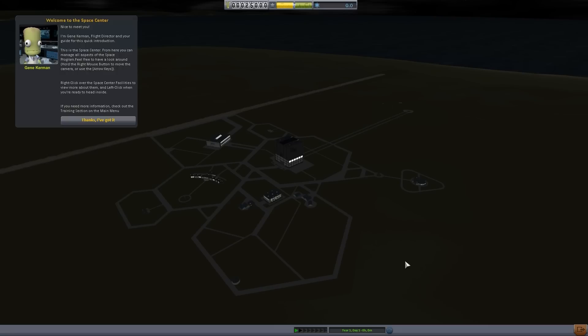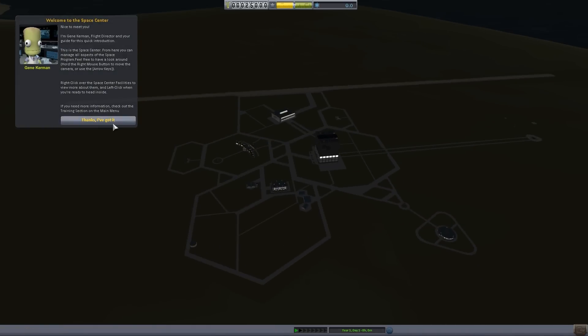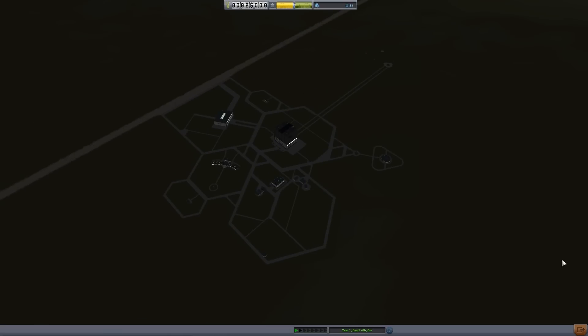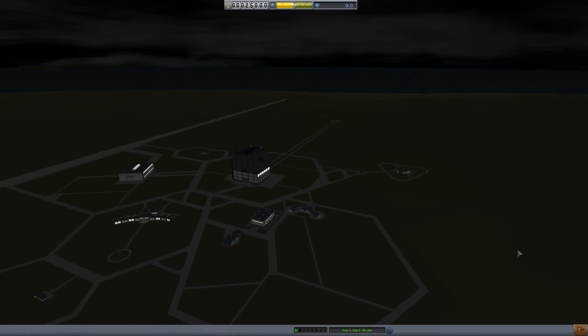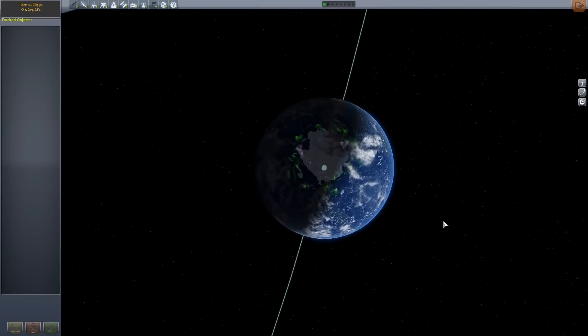There are two things to note about the 64-bit as well as the New Horizons setup. The first is that it's day but it's night time, because this space center is its own little scene that isn't really tied to the actual solar system. Since this planet has shifted, it doesn't really match up. But if I went to the launch pad with a rocket it would be daytime and everything there is correct. The other thing is the space center.